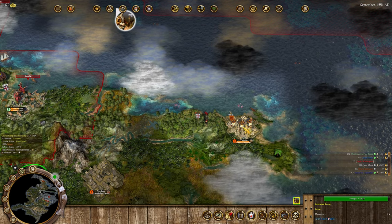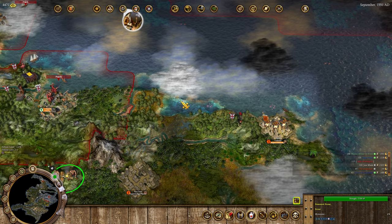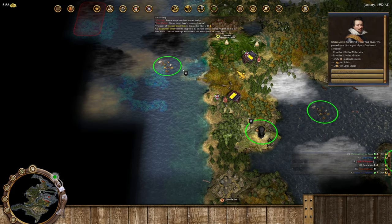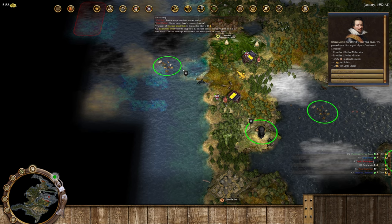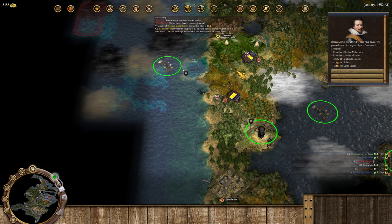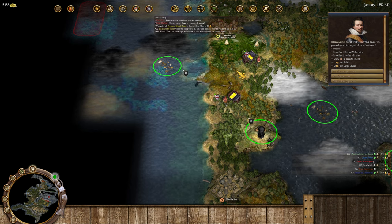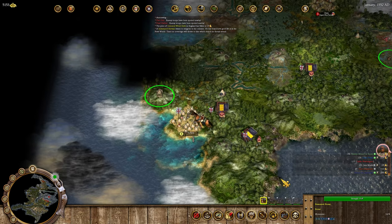Celebration time - we got our first trained fisherman from a native village, and it's gonna be some more rolling out right after that. Soon our food troubles will be greatly relieved. We've been offered Johan Moritz - he would give us one skilled milkmaid which makes milk from cows or maybe goats, plus 25% milk in all settlements, plus one cheese per stable, plus two cheese per large stable. No thanks, I'd rather get somebody more useful.